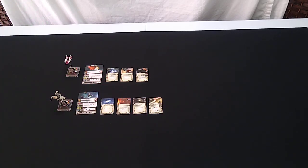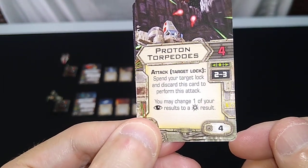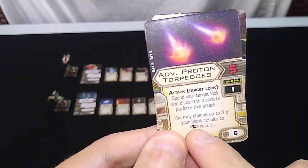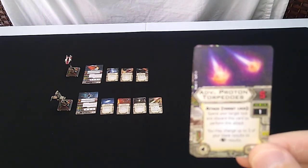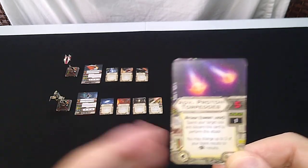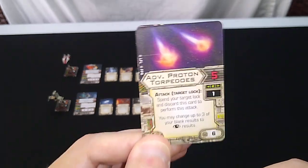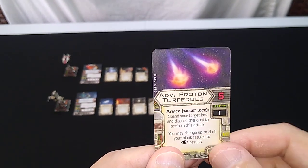The B-Wing gets two different torpedoes — it has two torpedo icons in the upgrade bar. We're rolling with proton torpedoes, which we know how those work. And advanced proton torpedoes, which you must use at range one. You spend the target lock, and you may change up to three of your blank results to focus results. With five attack dice on the advanced proton torpedoes, you use a focus as your action. You roll, any blanks become focuses, any focuses and hits remain. Then you can change all the focuses to hits — that's actually very strong, but you have to use a focus token prior to firing. Range one, highly situational, but we're going to test that.